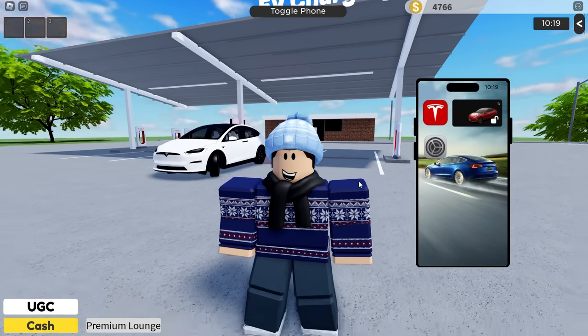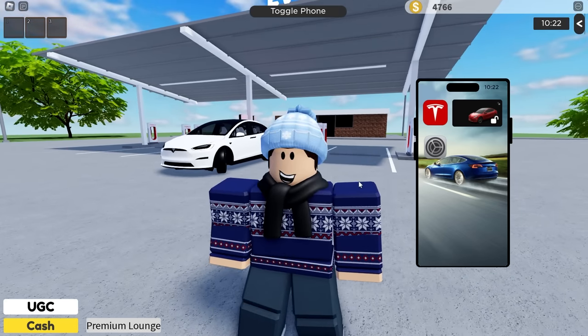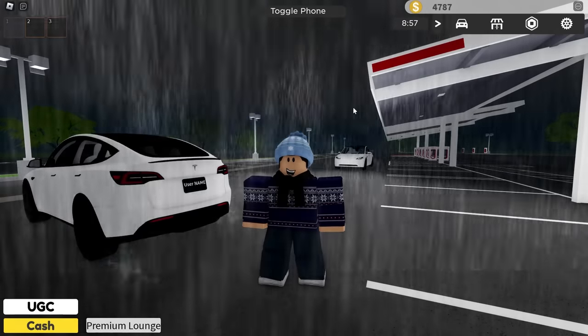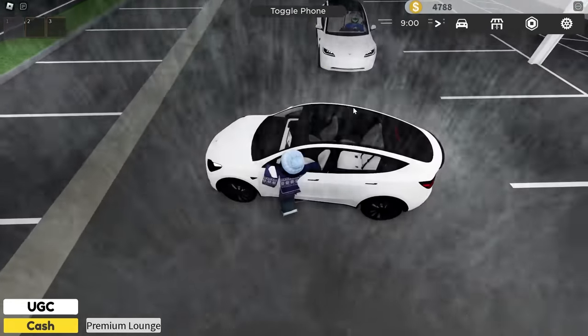The free features can be pretty lackluster, so we're going to purchase the full self-driving game pass. This gives us full self-driving, auto lane change, auto park, summon, intersection automatic turning, and navigating on autopilot. It's got a pretty good like-to-dislike counter too. We are back in game and it is raining — let's try out some of these features.